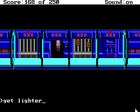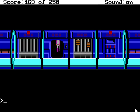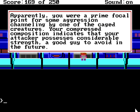You see some filthy overalls and a lighter. Ooh, a lighter! That could be useful. You can see these big hands — there's some kind of creature in the cage, and of course it kills you. You feel alarmingly dense. Apparently you are a prime focal point for some aggression channeling by one of the caged creatures. Your compressed composition indicates that your attacker possesses considerable strength — a good guy to avoid in the future.